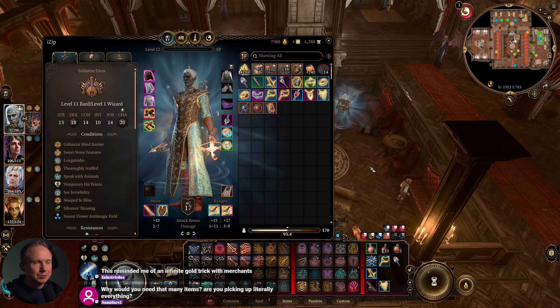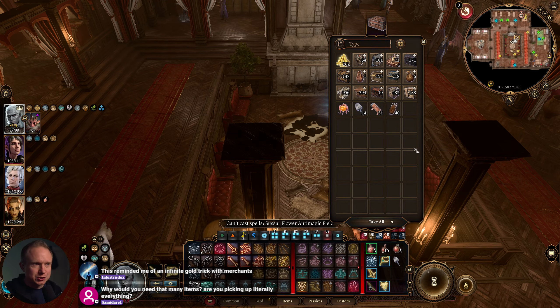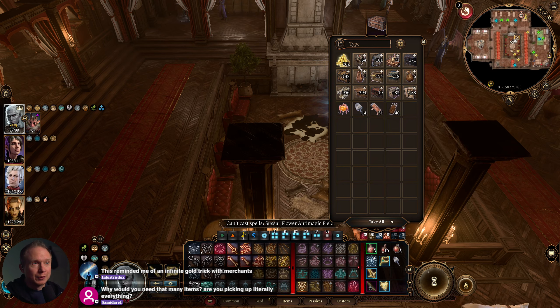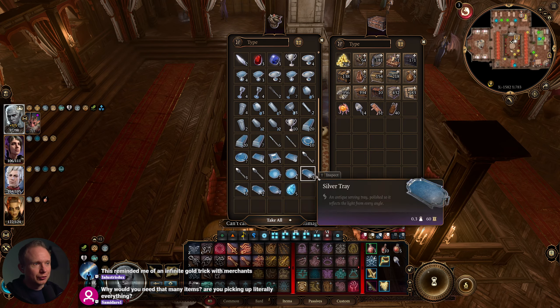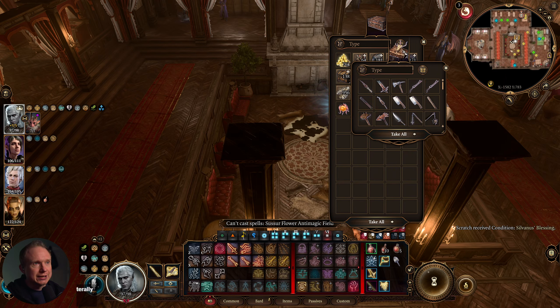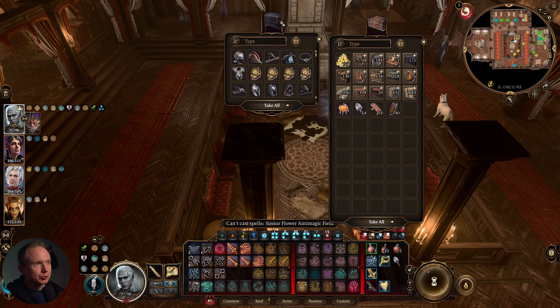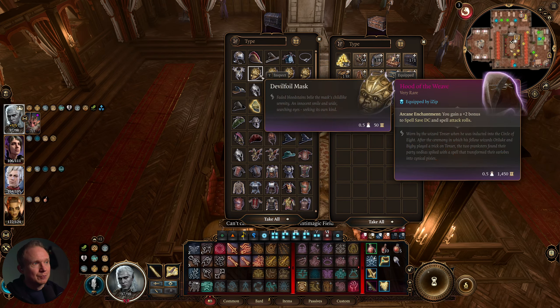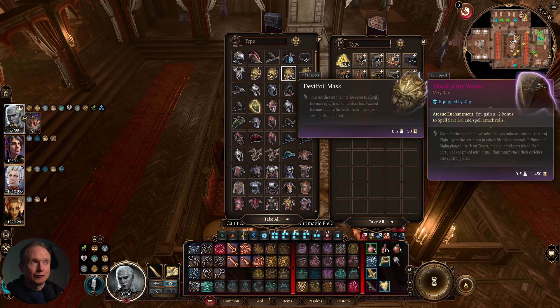Going through my inventory: the fish bucket holds all my valuables — only 64 things but worth 15,000 gold, silver, gemstones, etc. The camp supply pack is for camp supplies. The crude chest holds one of every standard weapon for aesthetics, and I also keep one of every armor we find.